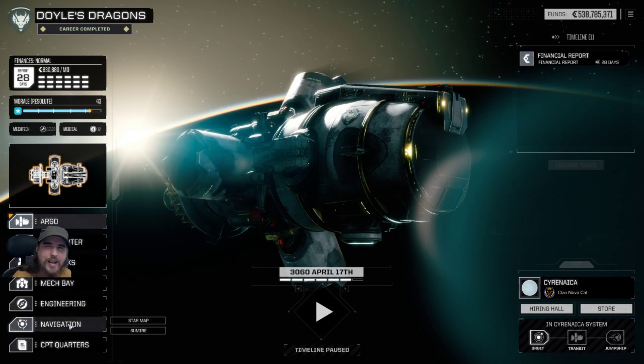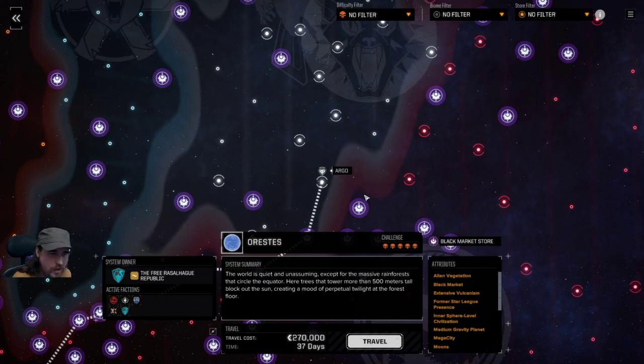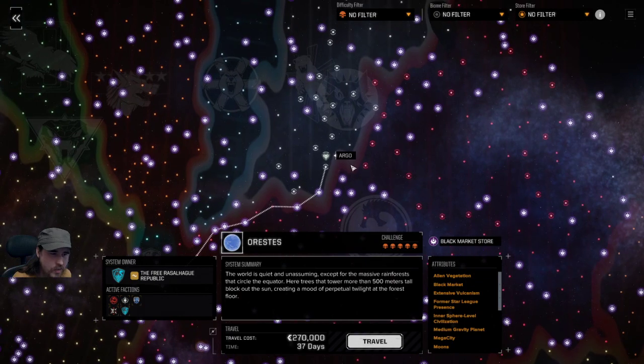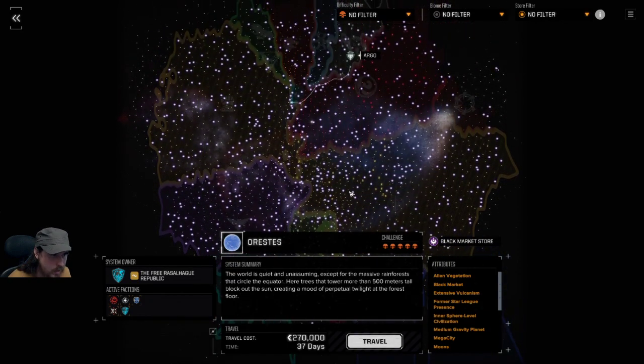Let's go to the star map first. As already mentioned, the year is 3060. With this mod there are various start points you can choose — you can start in 3025 if you want, or at the beginning of the clan invasion or beyond. I started at the latest start point for this one because I was just testing stuff.